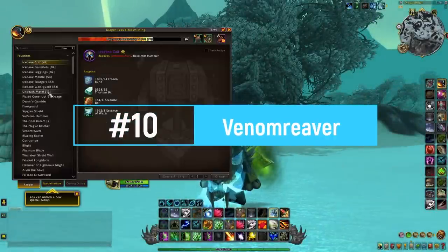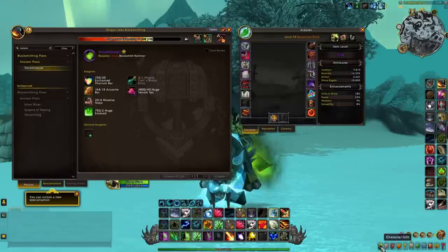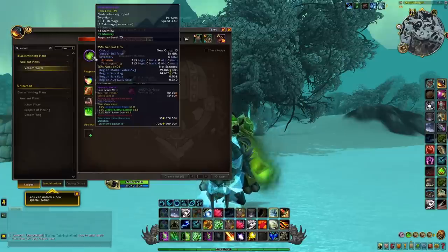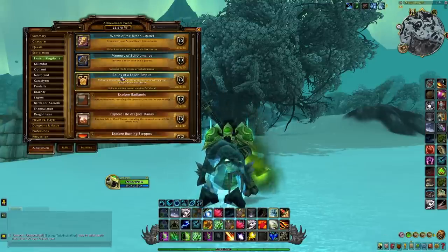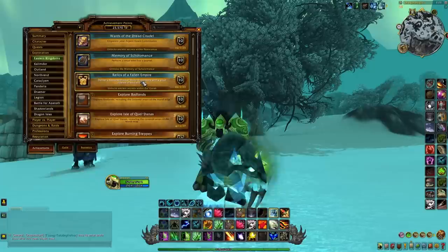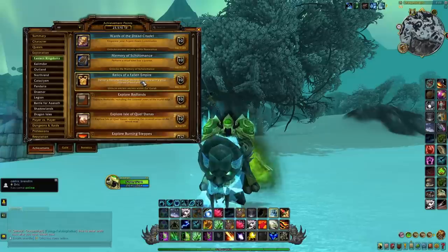At number 10 I have a weapon many of you are familiar with: the Venom River. This is already a weapon I'm wearing right now and it has a really nice unique appearance. This item was added in patch 10.0.7 and is part of the different ancient crafts from Zul'Gurub. In order to craft it, you will need to get the plans. The plans are BOE, so you can either buy them on the Auction House or farm them yourself.